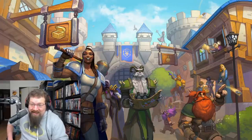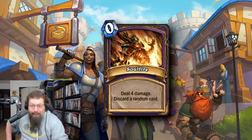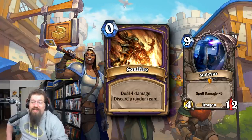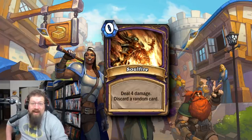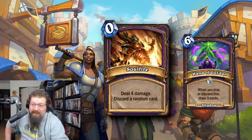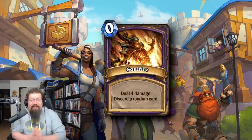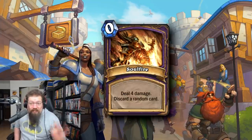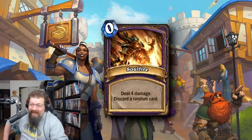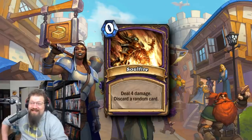At number five we have another classic card for Warlock — Soulfire — zero mana, deal four damage, discard a card. This was a staple in Zoolock and was even used in Handlock for additional reach, like with old Malygos for OTK shenanigans. Just think about how insane discard Warlock is in Wild with free discards as an upside — imagine that with a zero mana Soulfire. This didn't stay zero mana for very long; it got nerfed pretty quickly to one. You can only imagine the impact this card would have had if it stayed at zero. Zero mana deal four with potential upside from discard synergies — pretty insane.